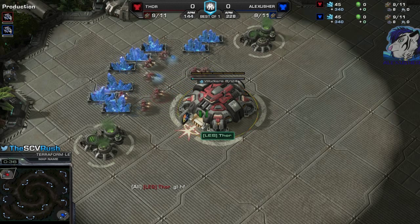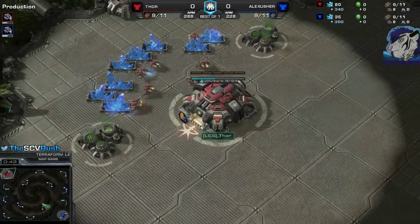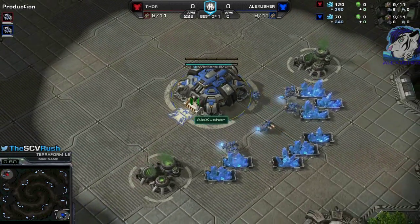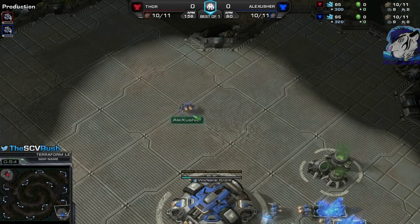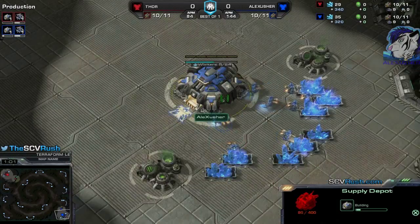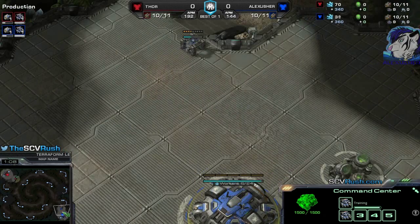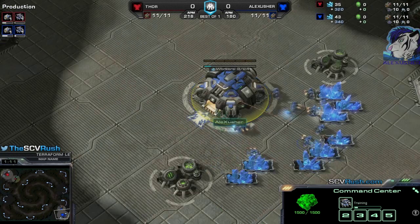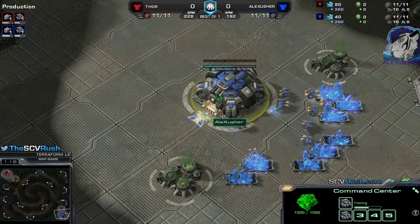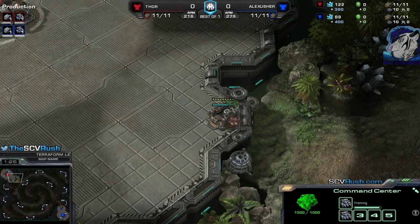We have spawn in the left top position — the red Terran 'Thor' — who is playing against me. He spawned in the right bottom position on Terraform. The blue Terran is Alex Sasher. I wanted to show this because after the game Thor mentioned he was basically perfectly prepared for the kind of aggression I was throwing at him, and there was theoretically no way he would have lost.